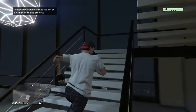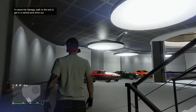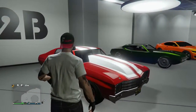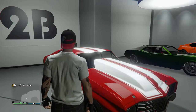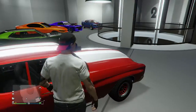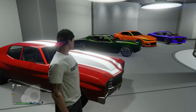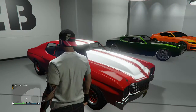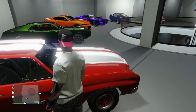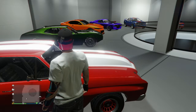Here we are back in our CEO office in our muscle car garage for number six, which is the Declasse Tulip. This is a new car that came out with Arena Wars and it's just an awesome car. I just like it because I'm an old school kind of guy. It's got good customization, I like my paint job on it, and it was a car I was really looking forward to getting. That's why it came in at number six.